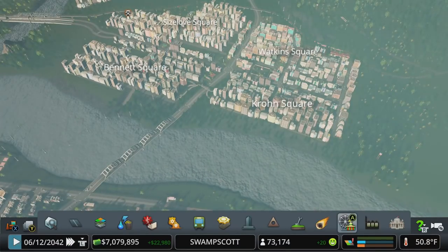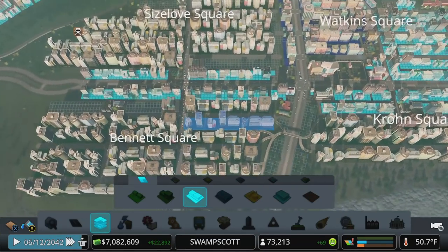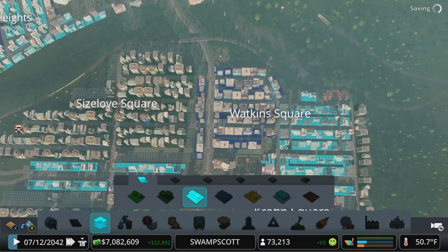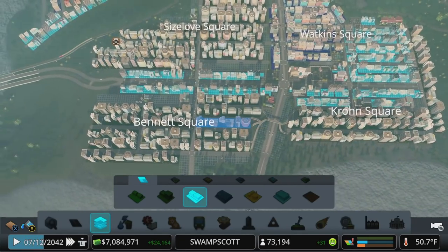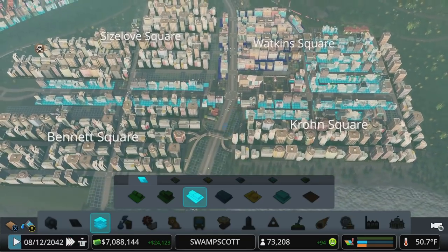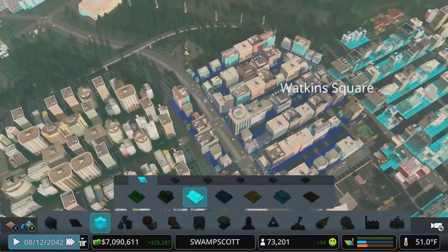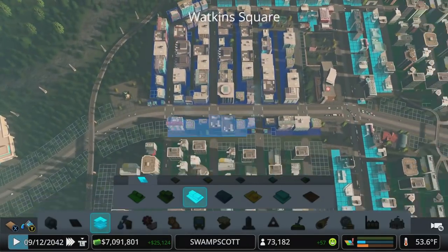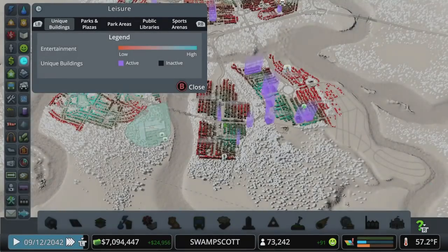Let's take a look at this zone and consider what's here. Residential, a commercial square kind of in the center — Watkins Square — everything else is kind of mixed office, with padded zoning to shelter residents from noise. I think we should target right here in Watkins Square to put one of those buildings.